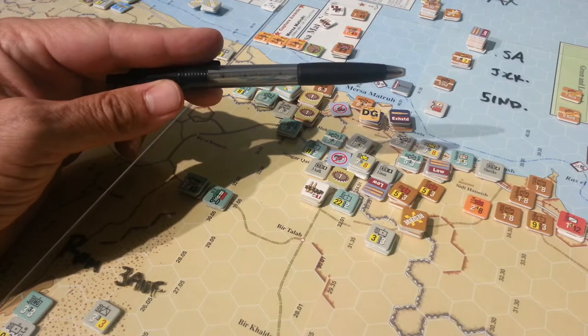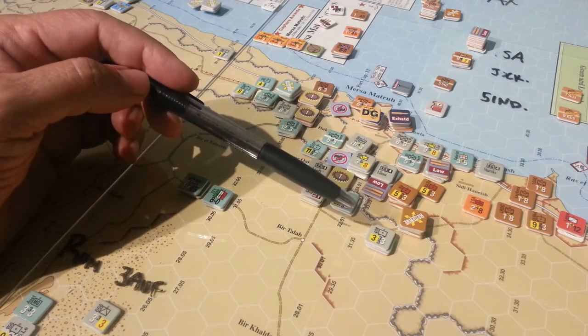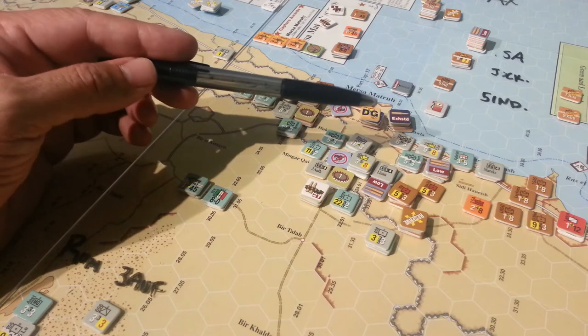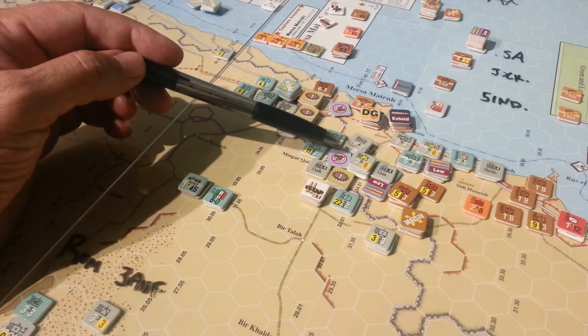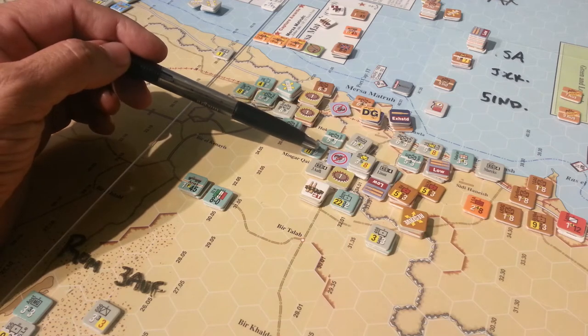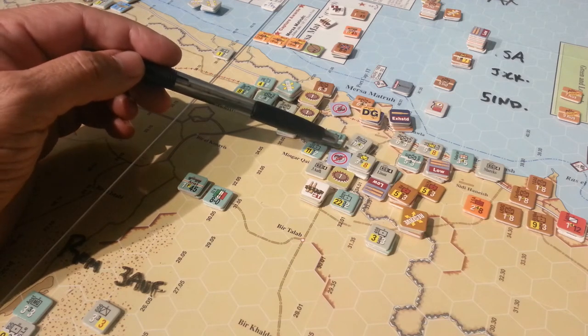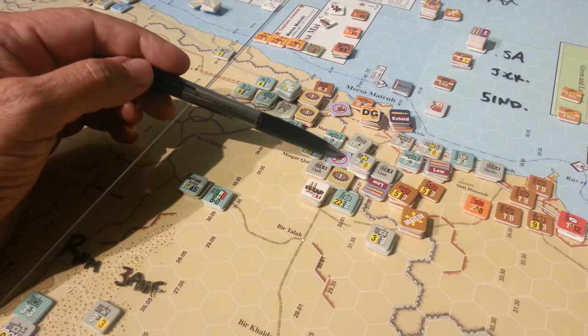However, that wasn't a long-term successful solution, but it did force the Commonwealth to adjust their forces and where they were pressing. They refused to back off on a significant counter-attack. Fortunately, as the German player, I had artillery in reserve and managed to DG and inflict two-step losses on forces here.